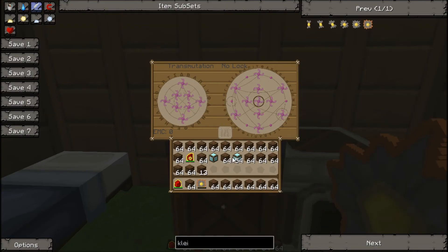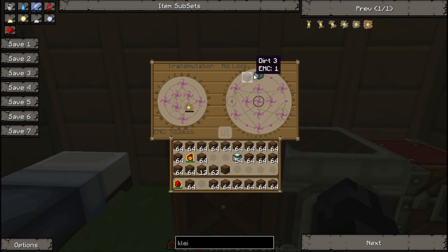The transmutation tablet — I might just do a little bit about this — is quite good. You can put in EMC because it has EMC storage. So it's 73,000, which is diamond block, and you can put that into a Klein Star by putting it in and then taking it out. And you can teach it things, so I can teach it dirt — see it says 'learn'. And if I wanted more dirt for some reason, I could put my Klein Star in and you'll be able to use EMC in the Klein Star to just click and get some of this stuff back. So it's quite good for specific EMC storage in Klein Stars.